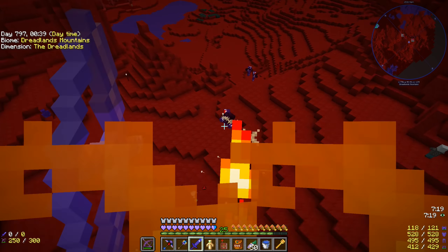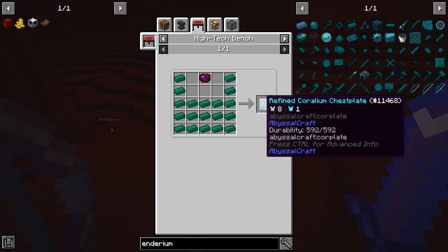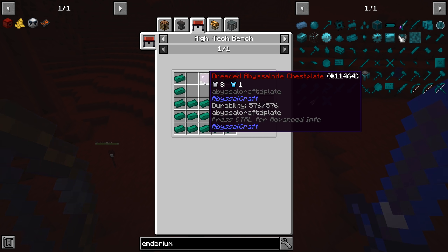We got rid of the vindicators and small guys — the hands are going to get me! We're up to 38 shards. We got a dreaded abyssal knight chest plate — that's useful, we could mend and repair it, which is a way to skip some of the armor progression. Now that we know how to get these things, let's get away from them. We have 42 of these and that transmutes into dredium ingots. We need just 18 blocks of dredium to make the crystallizer, which will make crystallized gold.